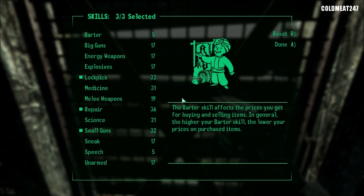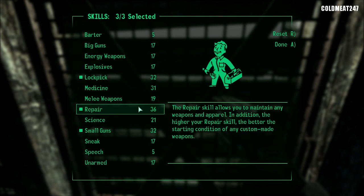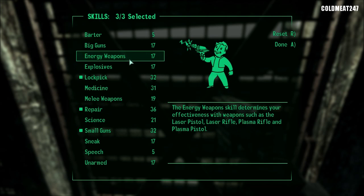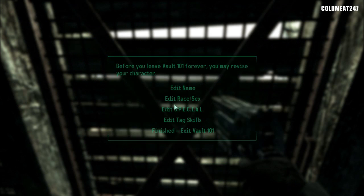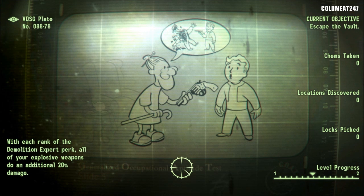The three skills that I tagged: Lockpick — useful at the beginning. Repair — always useful; it's better to have it high right now so we can repair stuff. And Small Guns, because we'll be using a lot of guns in the game. Pretty much 70% of the game is done with Small Guns; the rest goes to Big Weapons and Energy Weapons later in the game. So that's it — we're out of Vault 101.